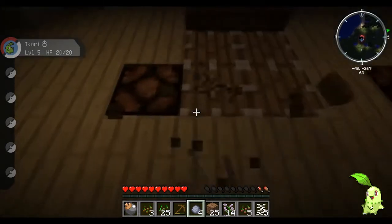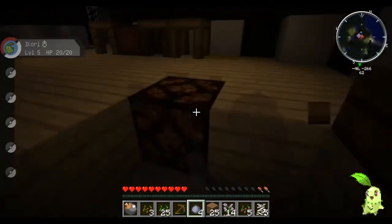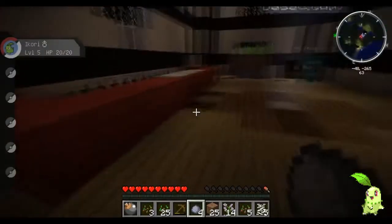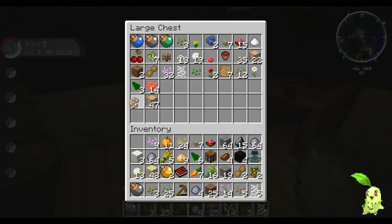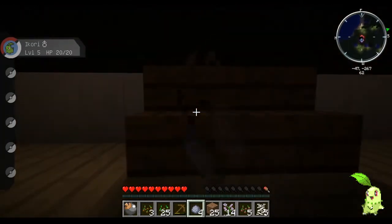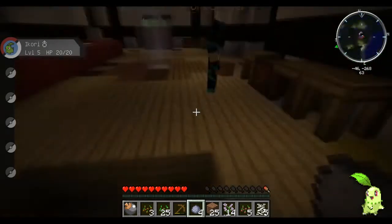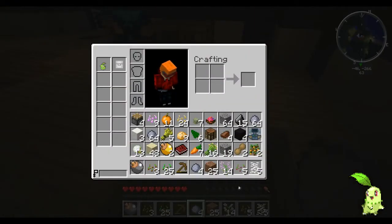Pokemon Centers are supposed to have redstone signals running through them that power all the stuff, but it doesn't always work properly. So we're going to get a bunch of pistons and stuff that we really don't need. We now have all of the patterns for every kind of tool ever, including many different kinds of swords — because that's what we need.